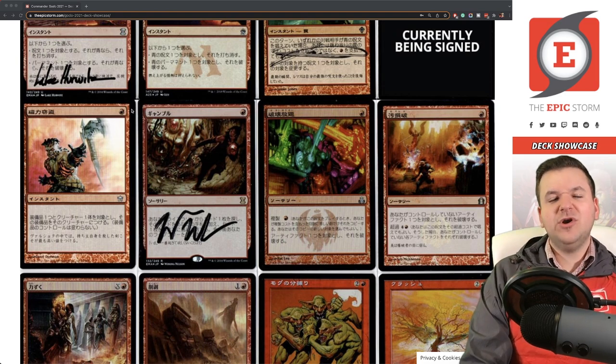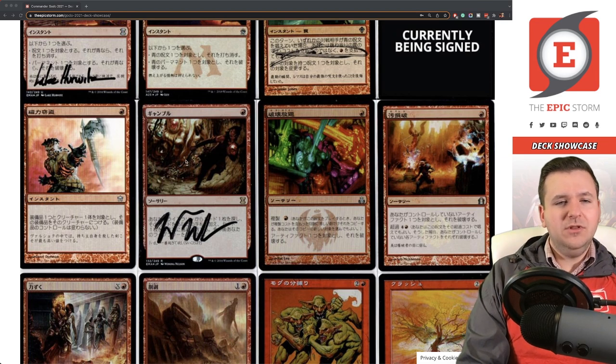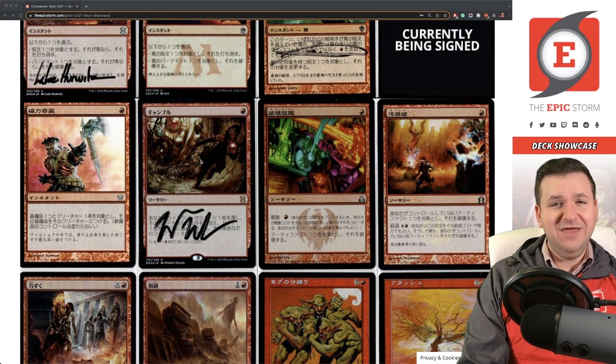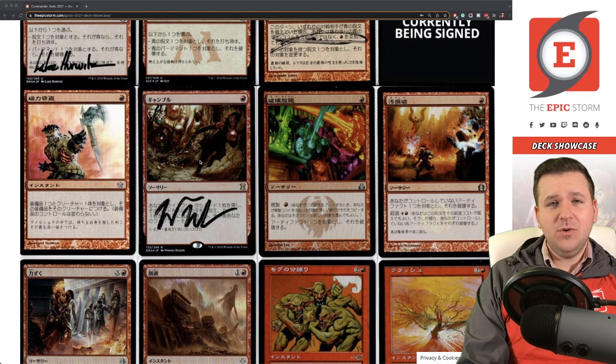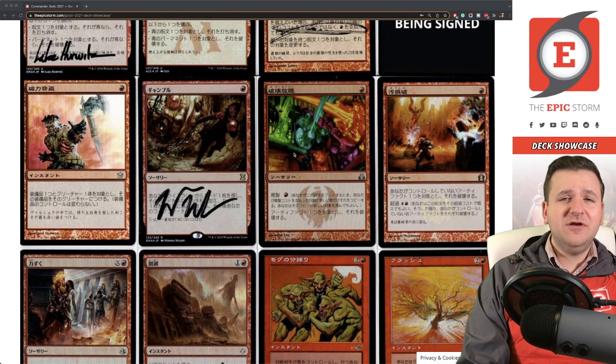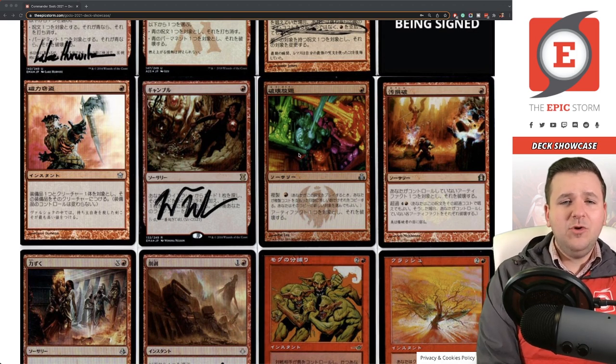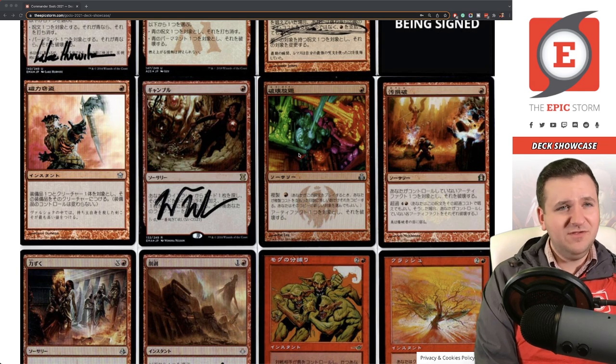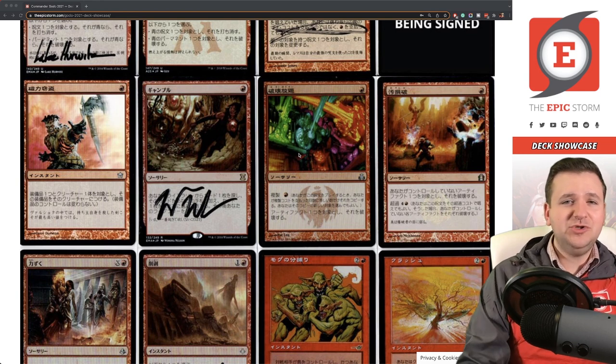Gamble — this card took over a year to come back to me. I sent it out to get signed in 2019 and got it back about a month and a half ago. I don't know what took Winona Nelson so long, but if you're looking to get your card signed by her, be prepared — there's a chance it will just take forever. Shattering Spree — no one actually knows who the real Pat Lee is, and supposedly multiple people have signatures, but none of them ever look the same, so I'm not sure this will ever get signed.